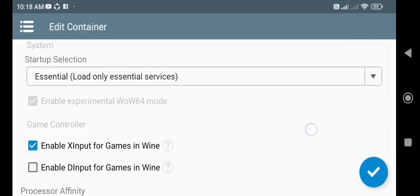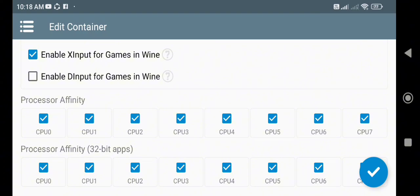Lalu kalian scroll ke bawah sampai mentok. Di sini yang kalian tidak centang hanya ada dua, yaitu CPU kosong ini — kalian jangan centang. Lalu yang di bawahnya, yang CPU kosong ini juga jangan di-centang. Dan ya, yang perlu di-setting hanya itu.